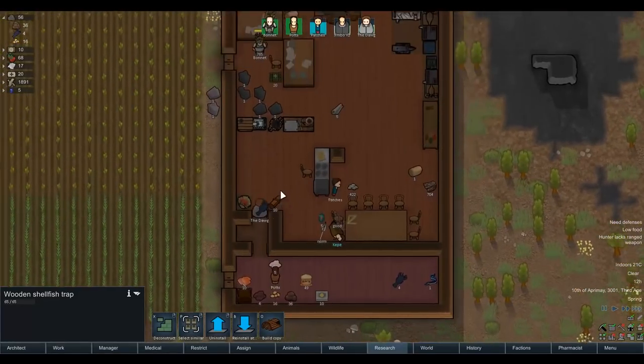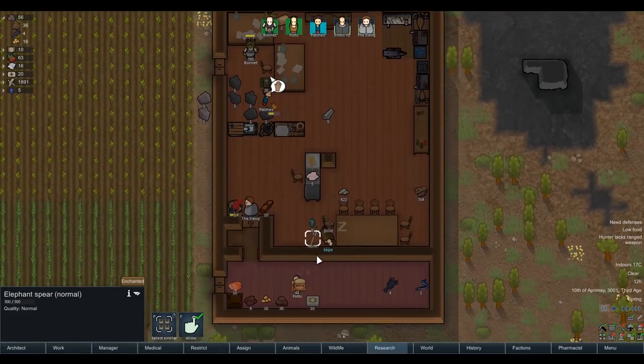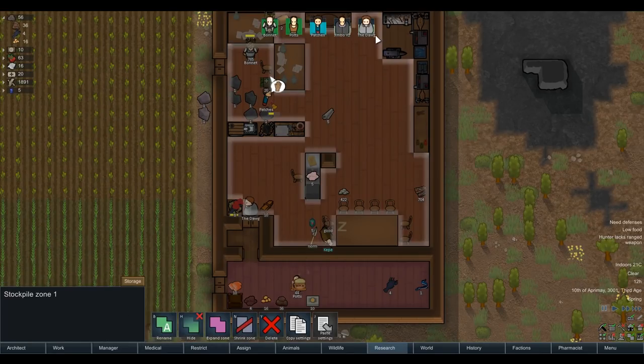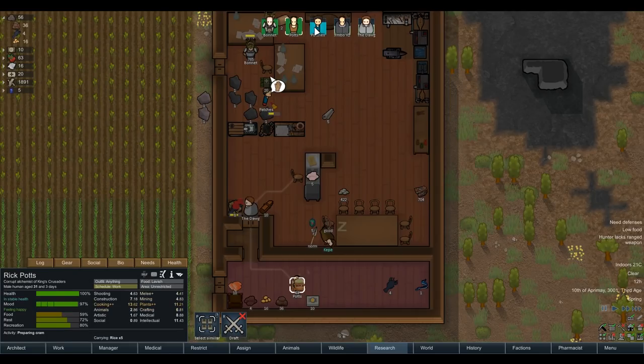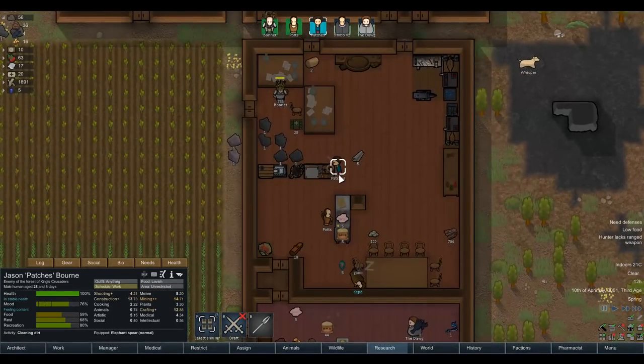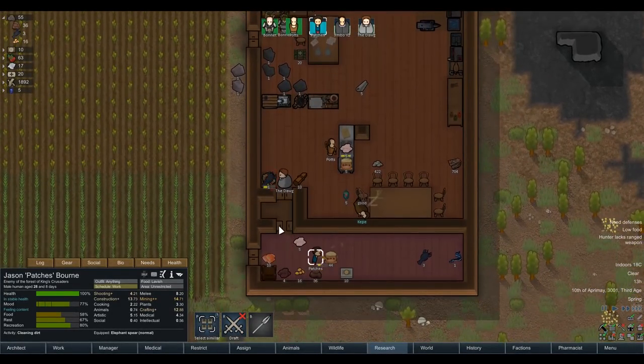We've got food. What is that - an elephant spear? I don't know where that's come from but I'm a big fan of that. We've also got unrefined magicites. Who's our best fighter? Melee stat - King Bonnet's going to be hard to beat, but I don't want the king fighting in battle. Someone puts himself between the king and harm's way. So we're going to have Jason Bourne there with his spear.